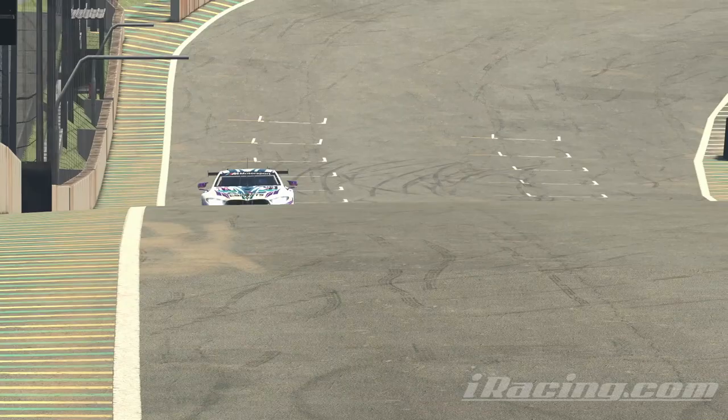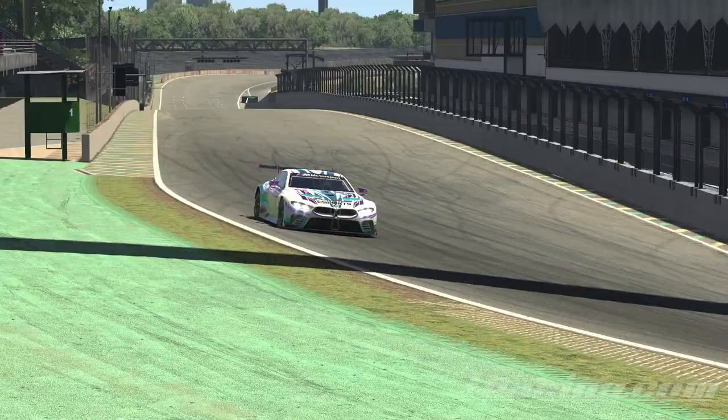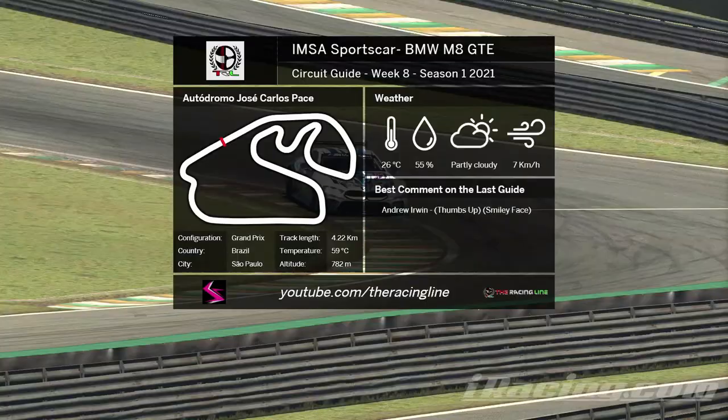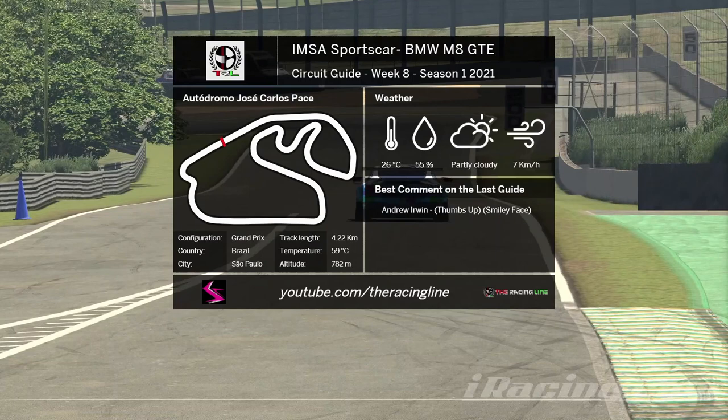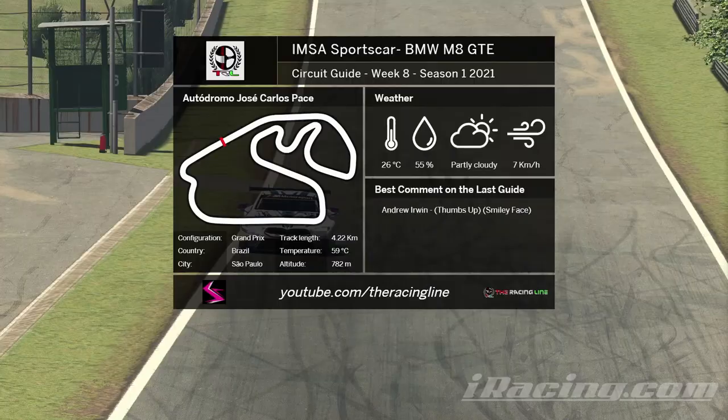Hello guys and girls, welcome back to the Racing Line for another circuit guide here on iRacing. This is Week 8 of Season 1 2021, the IMSA Sports Car Championship, with me driving the BMW M8 GTE. This week's circuit is Autodromo Jose Carlos Pace, or Interlagos, otherwise known as the Brazilian Grand Prix. The time is set to the 6th of February 2021 at 12 o'clock in the afternoon to match the official race time, same format as before: a breakdown lap followed by a full-speed uninterrupted lap with telemetry.